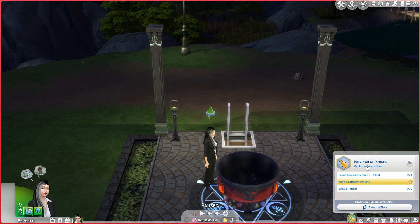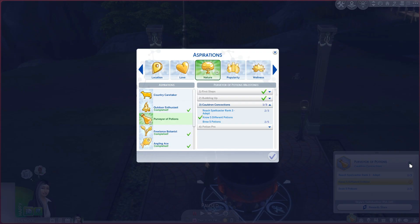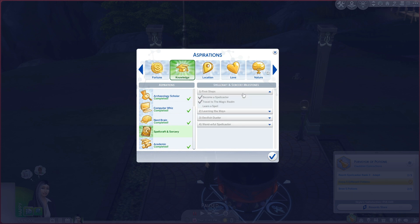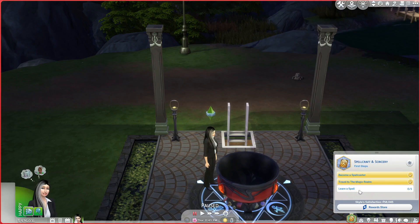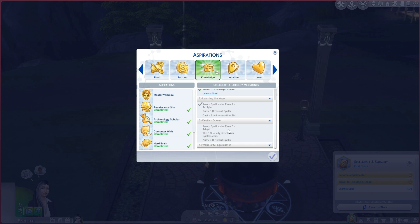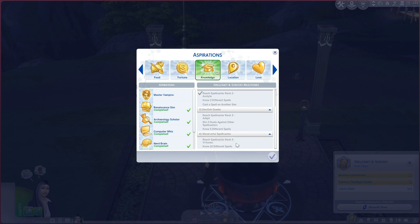Let me look here because I was told there is another potions thing or spellcaster. So we have not learned a spell, but we've done those. No, three different spells — cast a spell on another Sim. We have not reached rank three, and then we have to do five. So we do have to do the full thing.